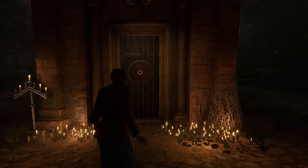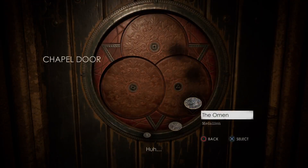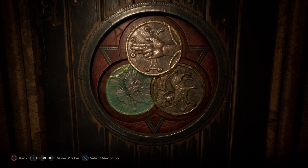This is how to position all three of the medallions at the chapel: the Omen, the Blessing, and the Sacrifice.